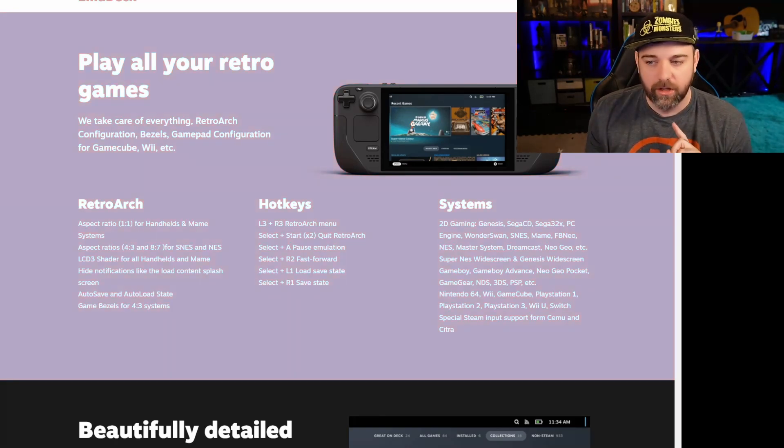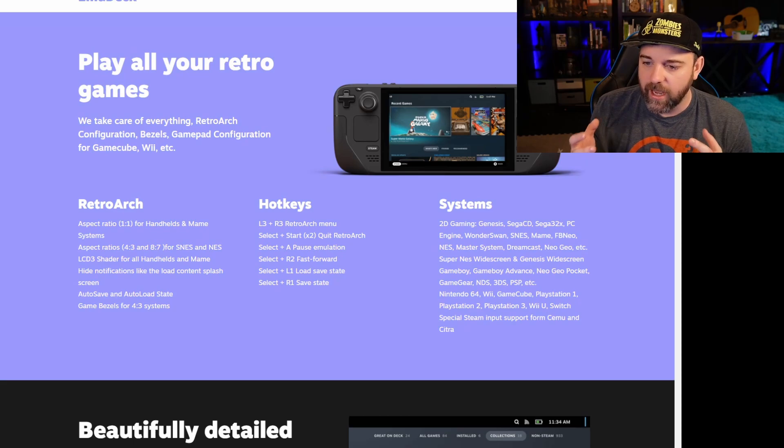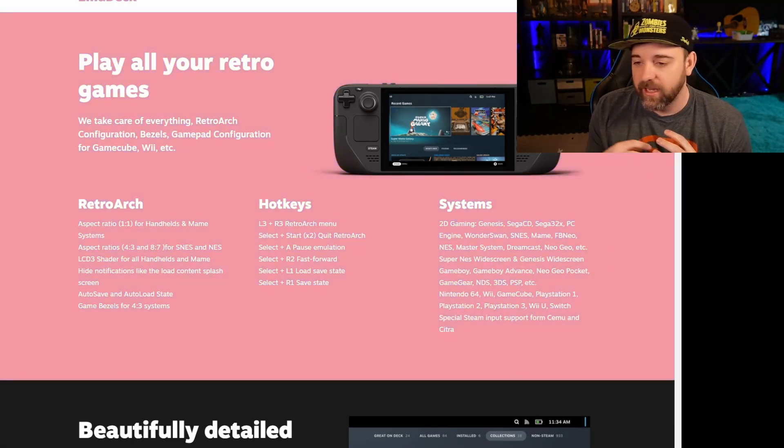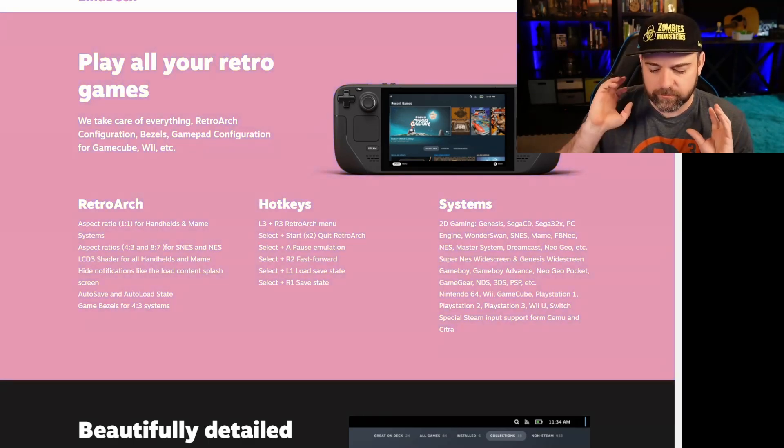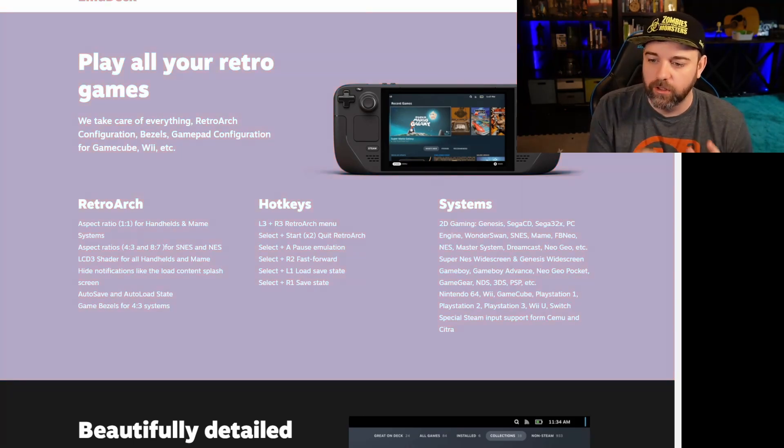It has RetroArch and you can see the hotkeys and systems — it has a lot of different things, including mapping for hotkeys so you can use the back toggles on the deck for things like save states. It's really cool. I love the idea of a quick save state — I know it's a little cheap on some older games, but you can't always wait until you get to the save spot. Saving on the go is awesome, especially since suspend mode on emulators still has some issues. Until that's resolved, saving often is a good approach.